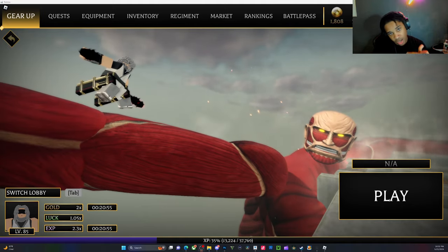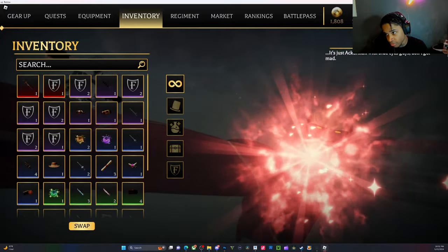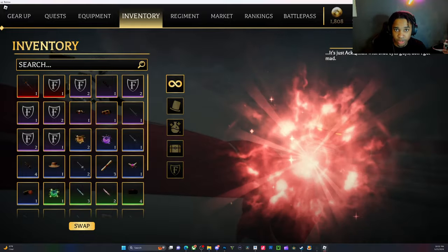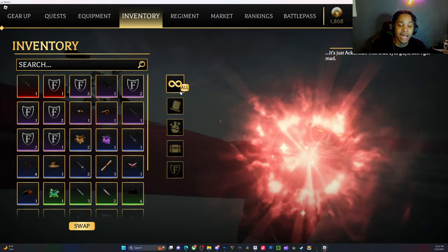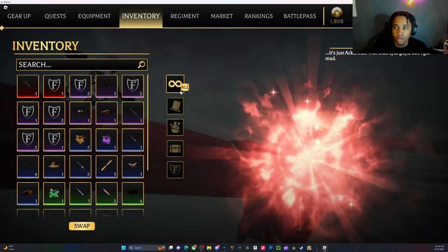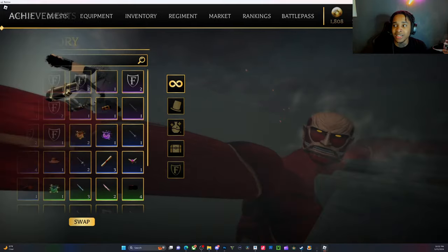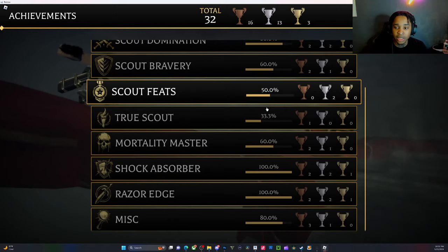So right now it's just saying it's Ackerman with blue eyes, but it does have a buff coming to it - it's going to be the strongest clan within the game. When this buff comes around, a lot of people are going to want this ability and are going to want help, so I will be teaching y'all exactly how to complete it.